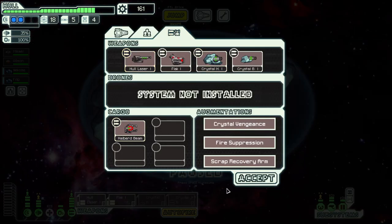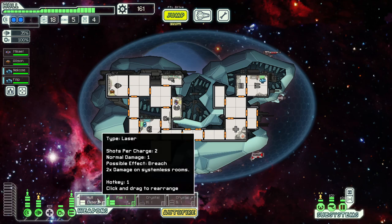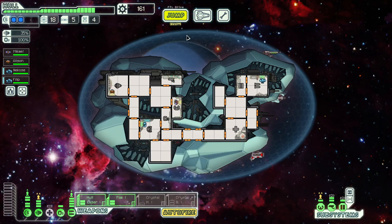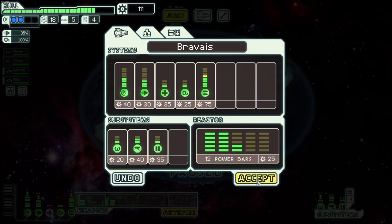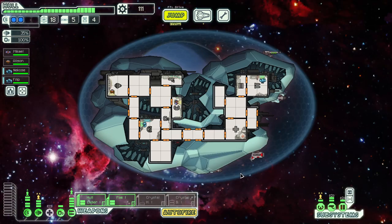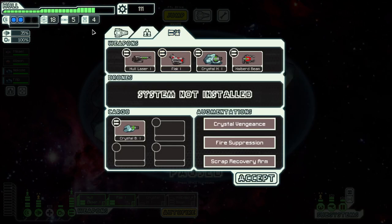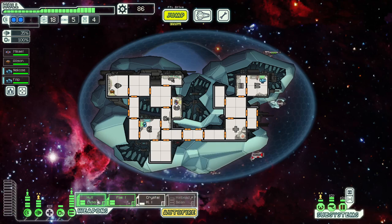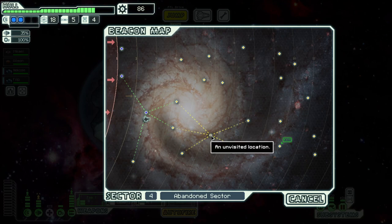What are we going to need? Three power. We could just run flak and Halberd Beam, which is not terrible to be honest. It's going to cost us over 200 scrap. I think we get one more. Here's what we do — put this here for now, get one more of these, so now we can use this. We can do this and get the Halberd Beam online for weaker ships, since the flak takes down shields especially two layers pretty easily.